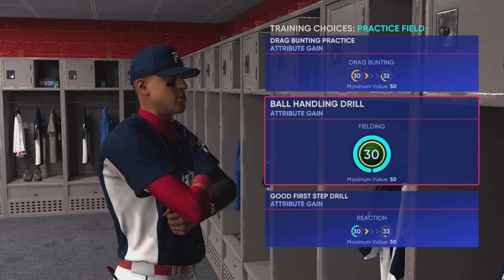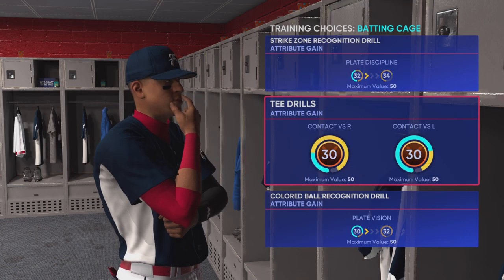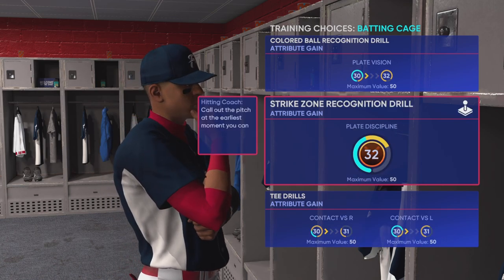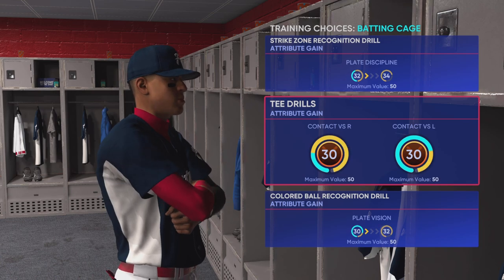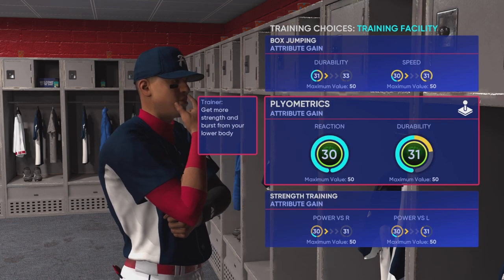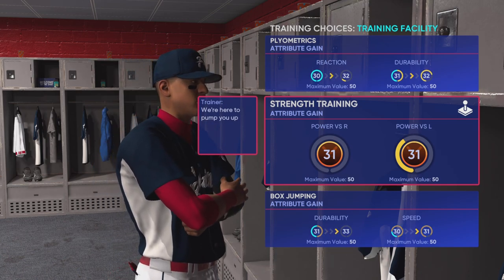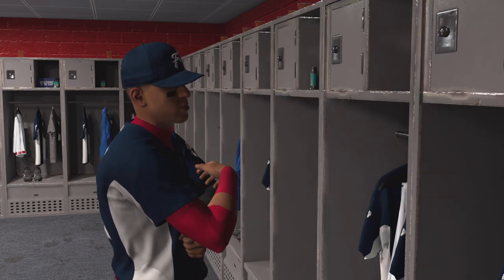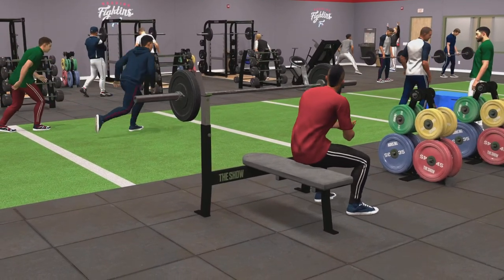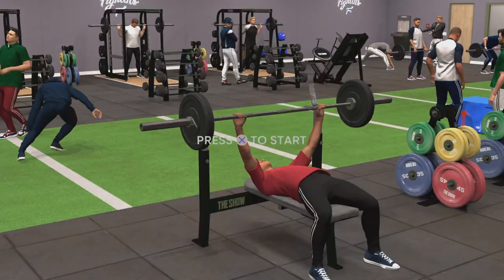We simulate, go into the game like we're going to play, and then quit. On the very first one, if you answer the question you get a practice choice — these are training options to build base attributes. They start at 30 and max out at 50, so you can earn an additional 20 attribute points on top of your archetypes and equipment. This is exactly why people need to max these out at 50 — it makes your ball player the best it can be.